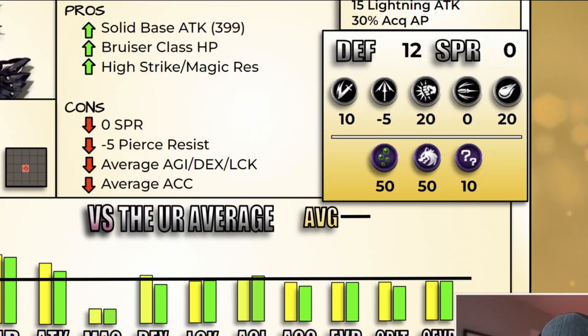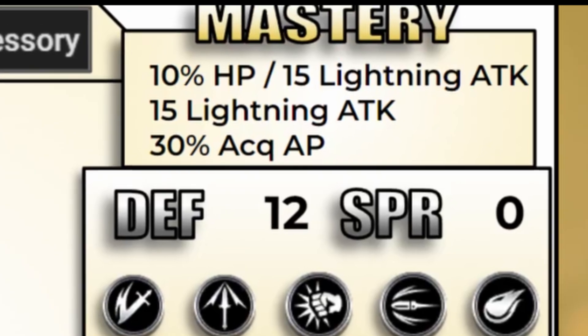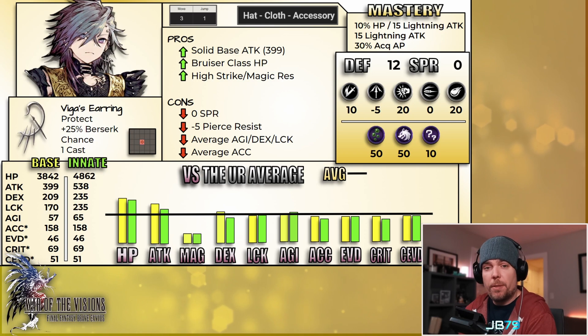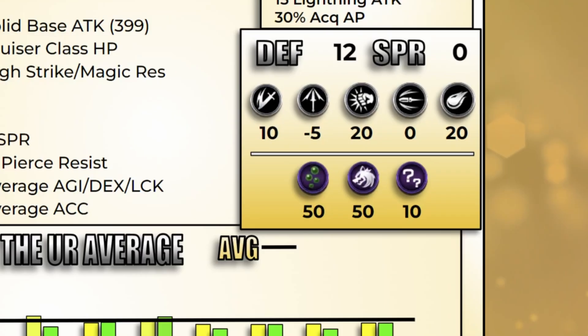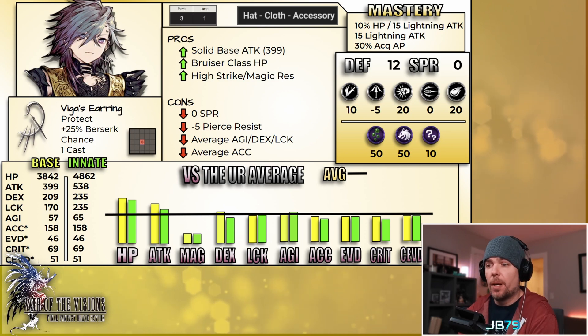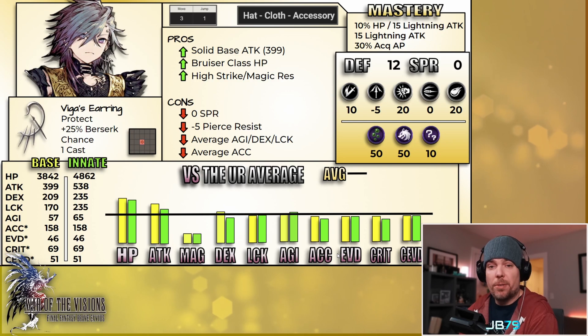Looking at his mastery, he is going to be doubling down on lightning attack power — he gets a total of 30 between the elemental mastery and the 15 bonus, and then he picks up 30% acquired AP on top of that. Defensively, he starts with 12 defense and zero spirit. His main resistances are a very strong 20% to both magic and strike, 10% against slash, and he is neutral to missile. His only weakness is against pierce damage, coming in at just a negative five value. This makes two units in a row with very strong strike resistance right out of the box — something we hadn't seen much of until recently, as most units used to come in with a weakness to strike. For ailment resist, he is strong against poison and berserk with a lesser resist to confuse. That innate berserk resistance is always nice for a mirror match against another Viga or against King Mont.